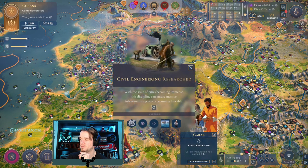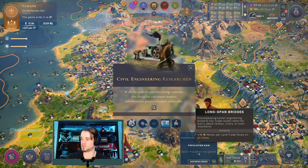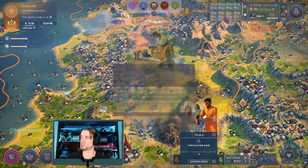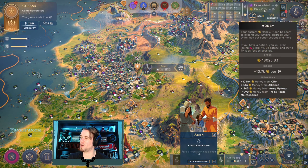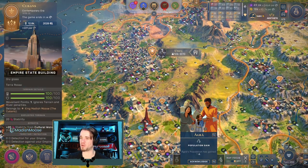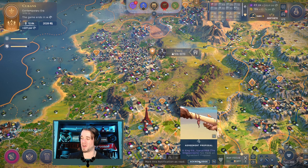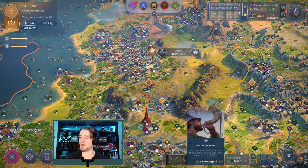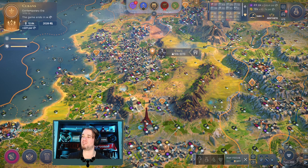Coral, Wells, and Agra have all gained pop. Civil engineering has been researched so we now have access to offshore farms and 1% money. Along with our acquisition of the Empire State Building, that has bumped our money to 10.7k per turn - we were at 4,000 or 5,000 before that. The techs late in this era become very potent.